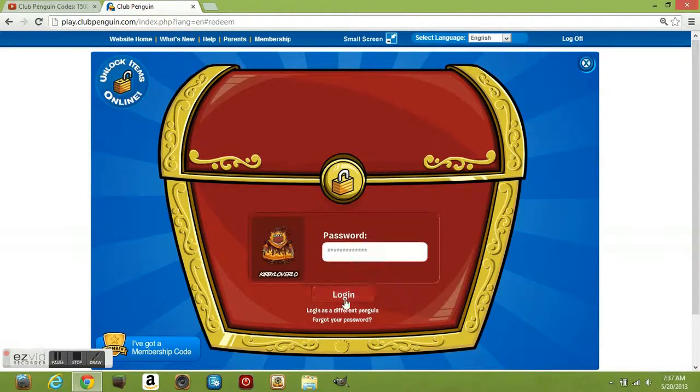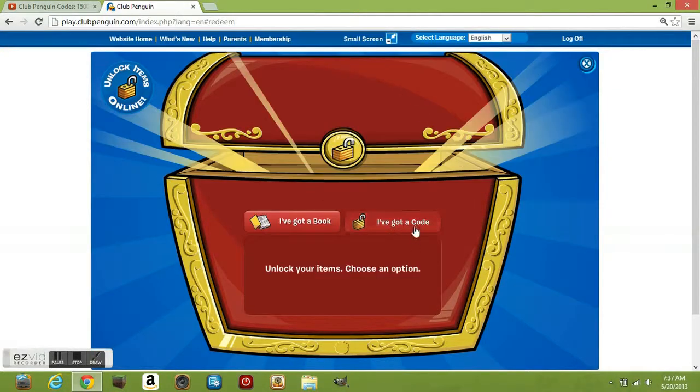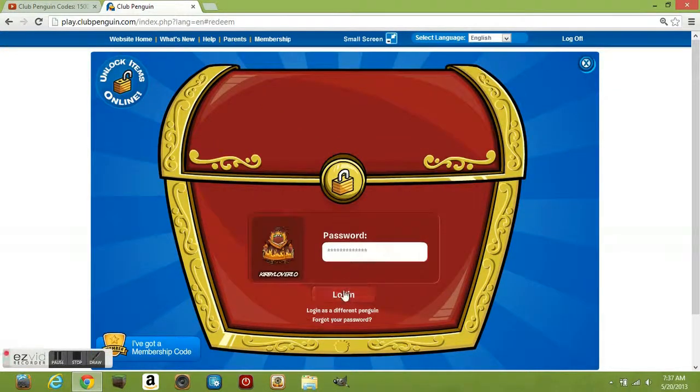Log on to the character you want to add your codes to, and click 'I've got a code.' The first code is...